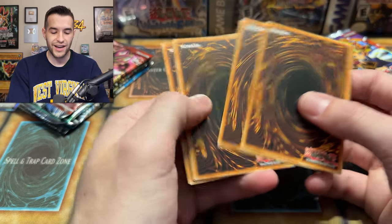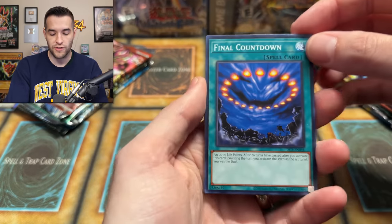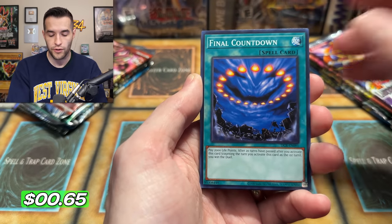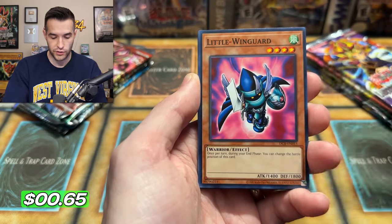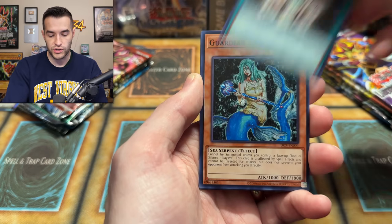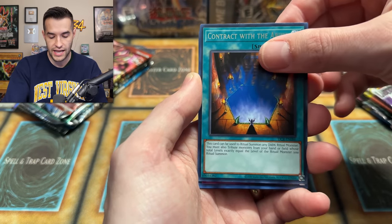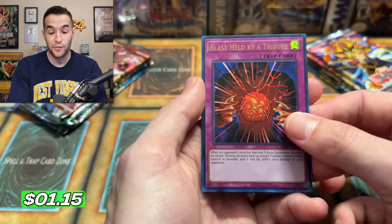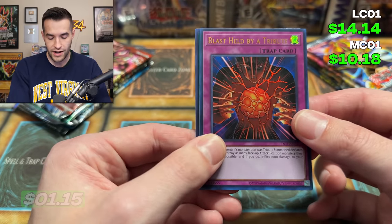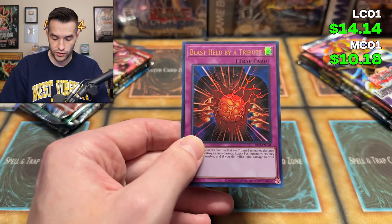Now let's see if we can continue with Dark Crisis — probably the most uninteresting set, but it still has cool stuff. From the pack we got: Final Countdown, which used to be a dollar or two; Sisters of the Rose, Ray of Hope, Shooting Star Bow Ceal, Guardian Kay'est, Contract with the Abyss, and a Blast Held by a Tribute Ultra Rare. Nice pull already.